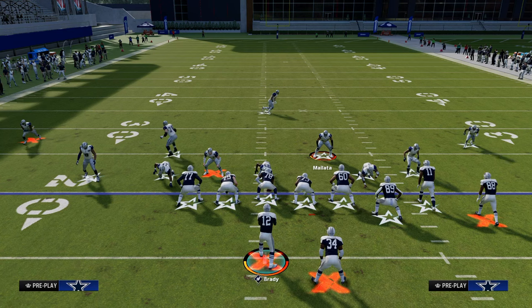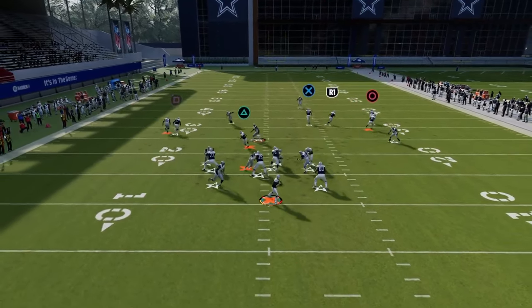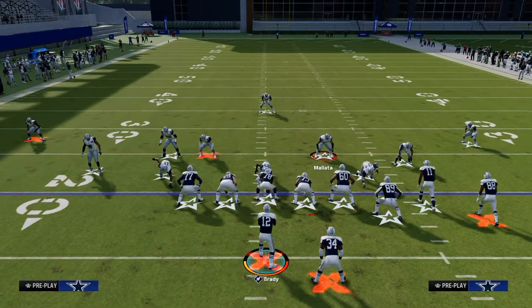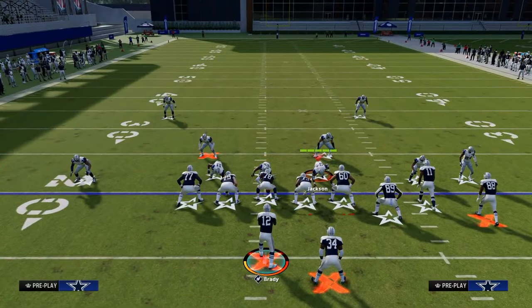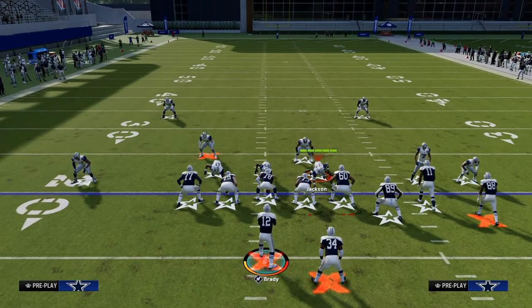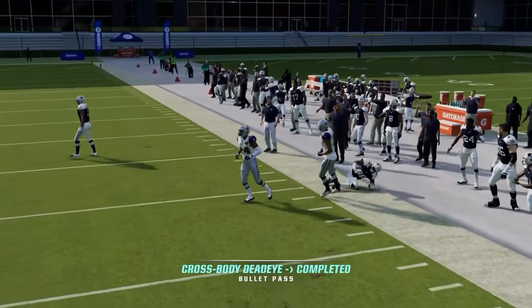Let's talk about another blitz concept we see a lot from Dollar — the pinched D-line look. Again, we're going to slide right, but this one can come in off that slot corner. What we can do is roll away from the pressure. One of the best methods this year because of how good the rollout is — think about where the pressure's coming from and what the vulnerabilities are. The vulnerability here is we're pinching our defensive line, so we don't have a ton of integrity to the right side. We can double team the defensive end on the right side, roll out, and then throw our corner route to manipulate the coverage.